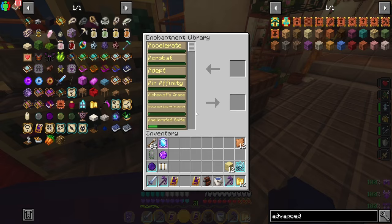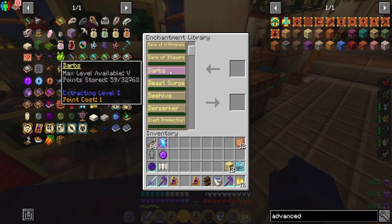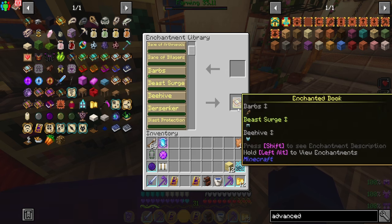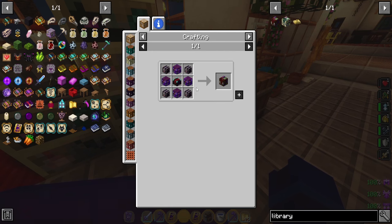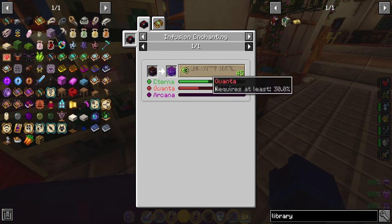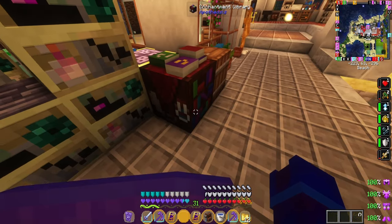Number ten is the enchantment library from Apotheosis. Make this block as soon as you can because RAD 2 is a very enchant-heavy game — you'll get enchantment book drops from almost every monster. The enchantment library lets you store enchantments, extract them when needed, or combine them into one mega book. It does require four infused hellshelves, which need blaze rods and potion of regen, so it takes some effort, but it is definitely one of the most important blocks you can make in RAD 2.